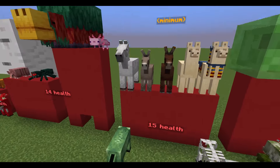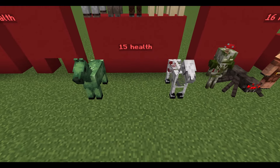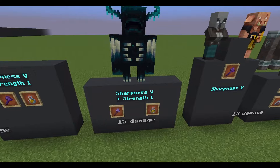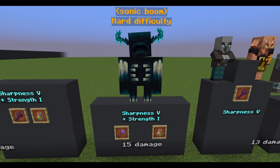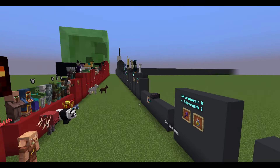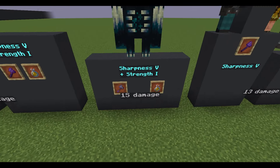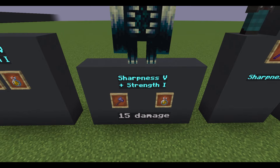Horses and other mobs up here have a minimum of fifteen health. Undead variants at the bottom always have fifteen health. Warden's Sonic Boom deals fifteen damage if you are playing on hard difficulty — all of the mob damage so far was for normal difficulty, and it will be for normal difficulty unless indicated otherwise. A player can deal the same damage with a stone axe enchanted with Sharpness 5 and a strength potion.